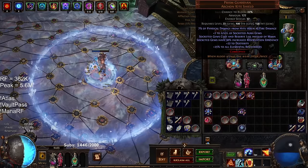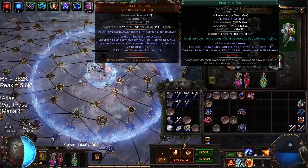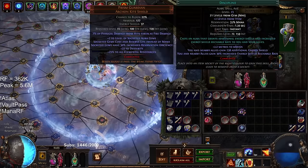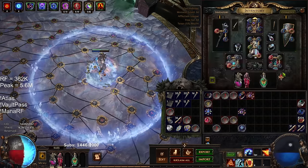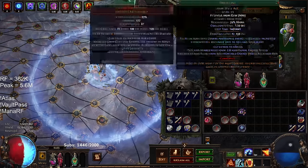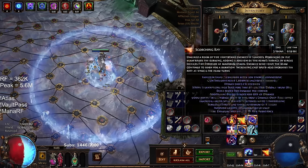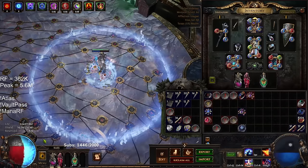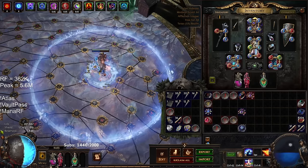The reasoning for Prism Guardian in this build — Prism Guardian gets really easy access to either two 50% auras and a 35%, or two 35s and a 50%. So Discipline is a 35%, Purity of Fire is a 35%, and Purity of Elements is a 50%. You can easily fit this on your life pool. And then by reserving your life pool, you are gaining Energy Shield because of your Ivory Tower. You can see the Energy Shield surging up when I activate these auras.